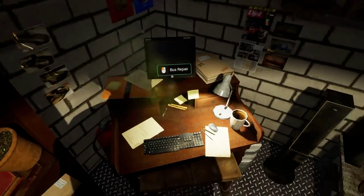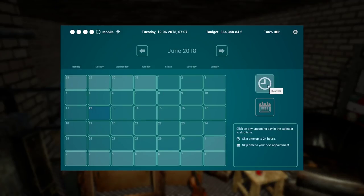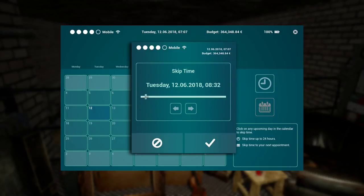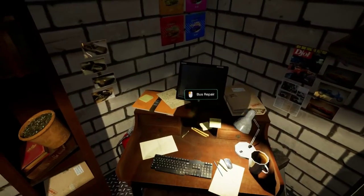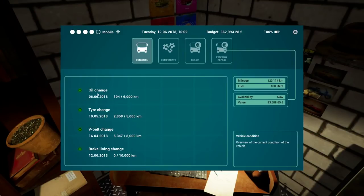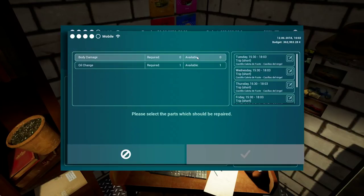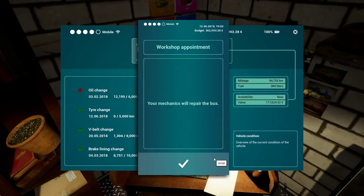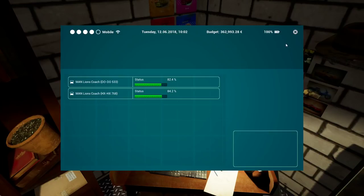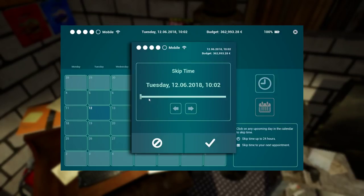Let's fast forward to around 9:30 or so - skip time via calendar, move until 10am. Now if we look at our buses - green everything! I love it. But the oil change isn't done yet - it shows 10:30. I don't think you can queue repairs, you can only do them one by one. Let's advance time to 10:30.